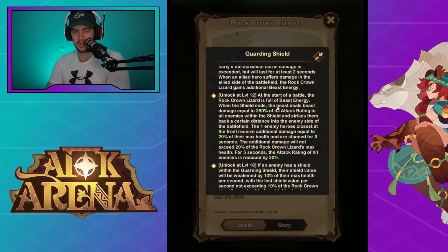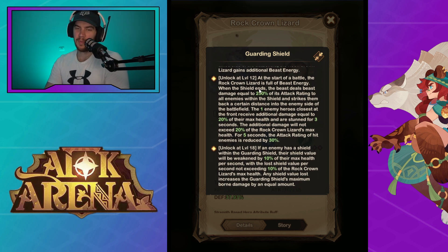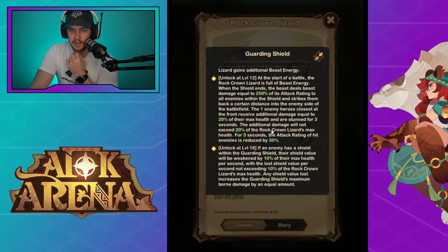Getting him to six is probably what most people can hope for in the midterm. But at level 12, at the start of battle, the rock crown lizard starts with full beast energy — this is where he gets more viability because he can use his ability straight away, giving you instant mitigation, kind of like having a Merlin in the team. When the shield ends, the beast deals damage equal to 250% of its attack rating to all enemies within the shield and strikes them back into the enemy side of the battlefield. The front enemy hero receives additional damage equal to 20% of their max health and is stunned for three seconds. For five seconds, the attack rating of the hit enemies is reduced by 30%. Level 12 offers a lot.